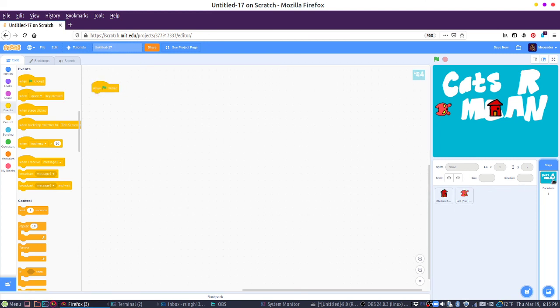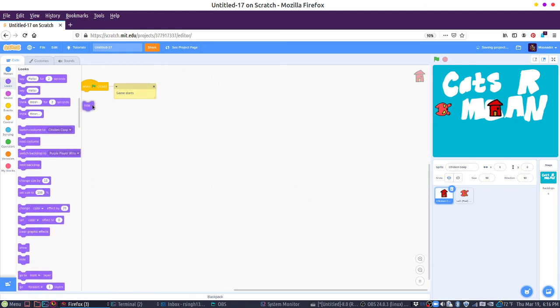So again, we have different code — the backdrop has its own code, the cat has its code, and the chicken coop has code. So each of these will do something different when the green flag is clicked — that's when the game starts, when the play button is hit. So what we're going to do is — game starts. I like having comments. So on the menu screen, we don't want these guys showing up. So under looks, we're going to hide all of that. Same for the cat — when you hit the play button, just the title screen.